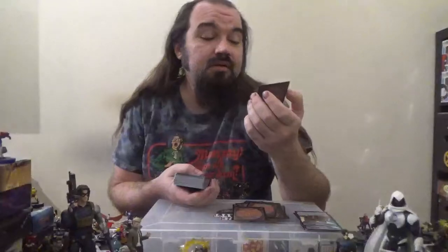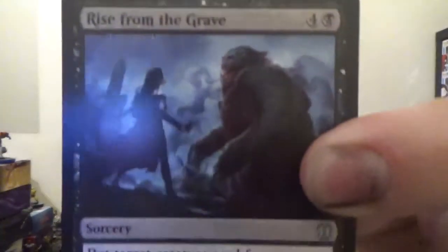Next up is Price of Fame — an instant for three colorless and one black. The spell costs two less to cast if it targets a legendary creature. Destroy target creature and surveil two: look at the top two cards of your library, then put any number into your graveyard and the rest on top in any order. Next up, Rise from the Grave — a sorcery for four colorless and one black. One thing about Commander decks is there tends to be a lot of redundancy with different cards. Put target creature card from a graveyard onto the battlefield under your control; that creature is a black zombie and loses other colors and types.